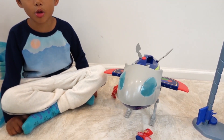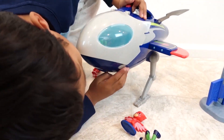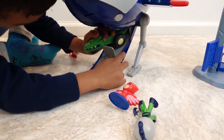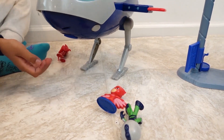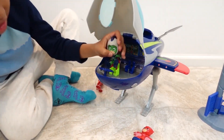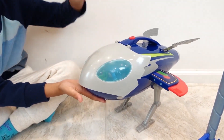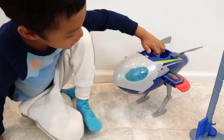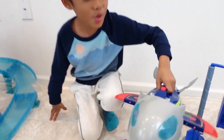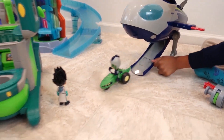Now let's play with the HQ rocket. First let's load the rover. Put the rover in, okay, like this, open this, cool, put Gecko here, okay, like this. Now let's fly — let's go to the HQ playset, let's go over. Yay!